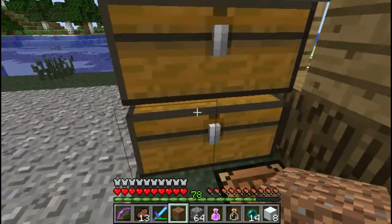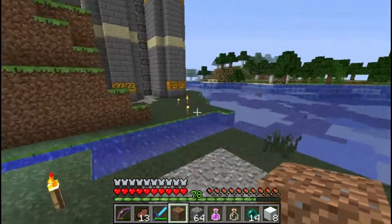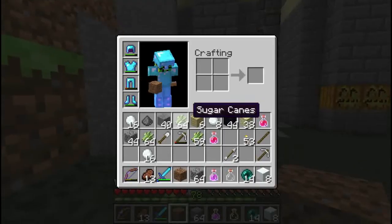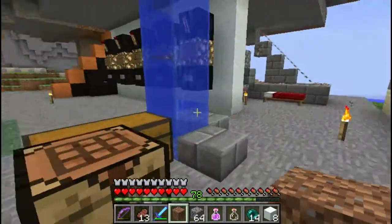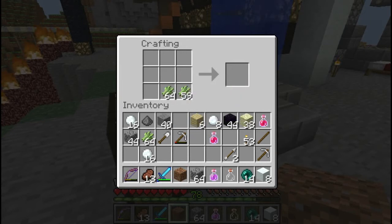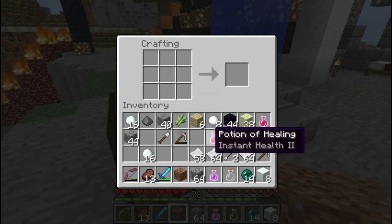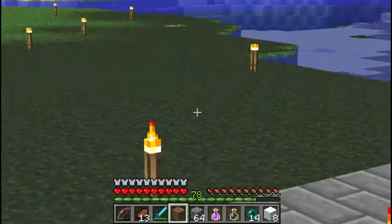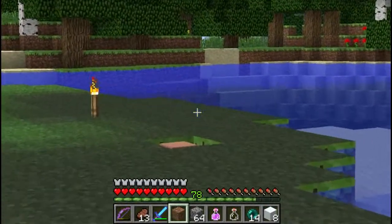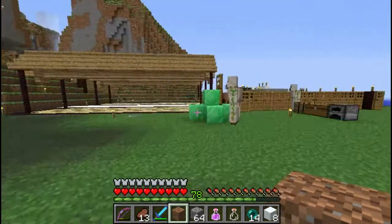That's not a lot. The only thing we have is these books here - that's not good at all. We have to make tons of paper, and this is not even close to what I want. I think that's the guy that sells the best trade - yep, only 19 paper for an emerald.